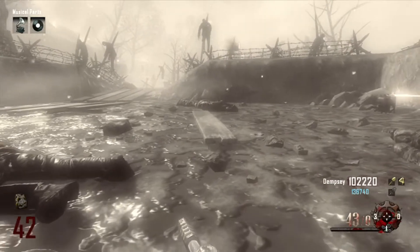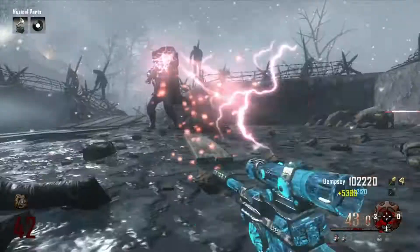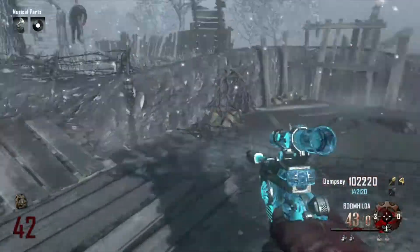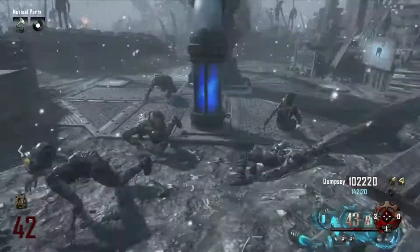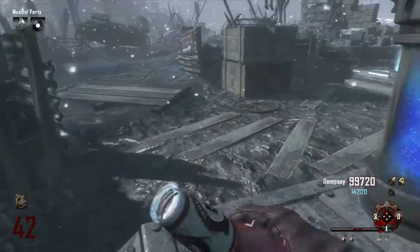Like in the early 40s, rounds were taking about six minutes a round, which isn't bad at all. Here he revived me with his staff — instant revive — and I'm just going to throw a monkey, run back, get my jug back. This area is nice because the juggernaut machine's right here, so if you go down you can grab your jug immediately.